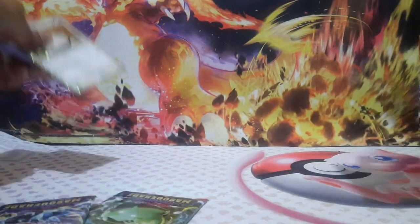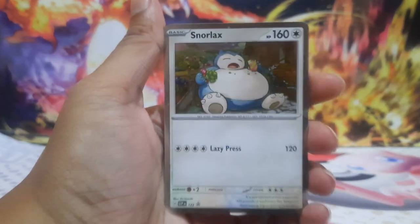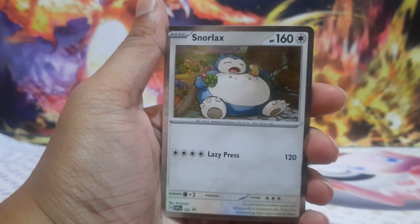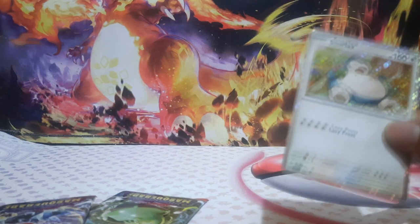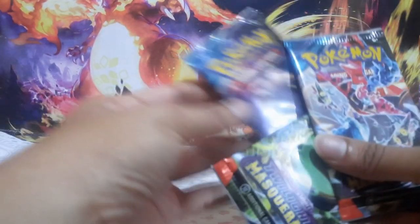Let's get that out. I guess we could just leave the promo inside here for the time being. Got the code card there as well. Let's just take it out as it falls out. So here we got the promotional Snorlax. It's a nice card, it's a decent card. Let's just put this away and now we have these three packs.